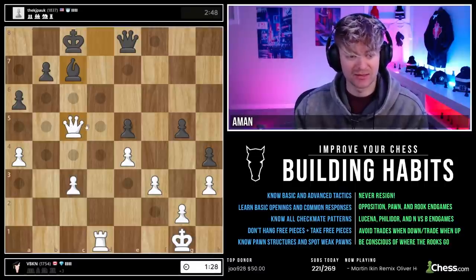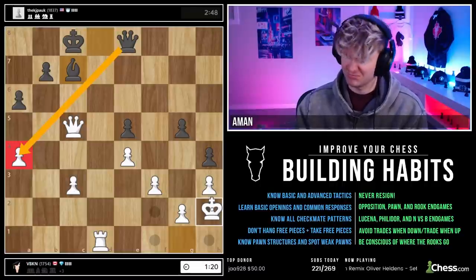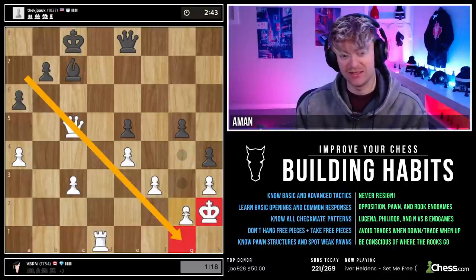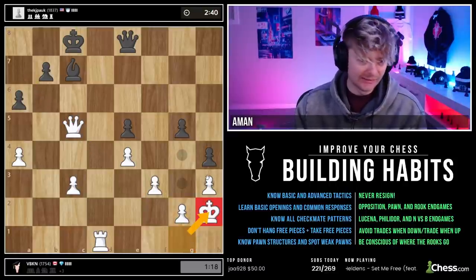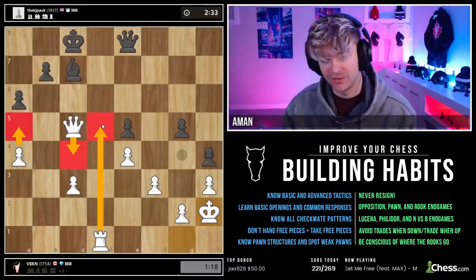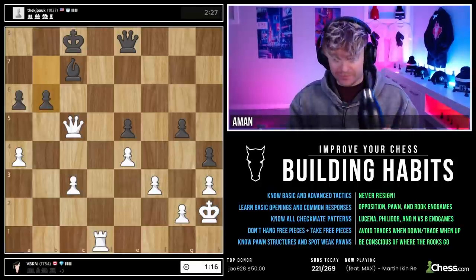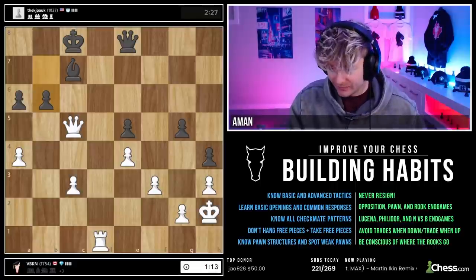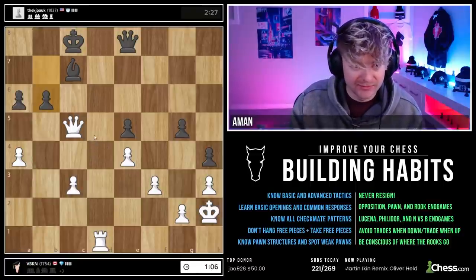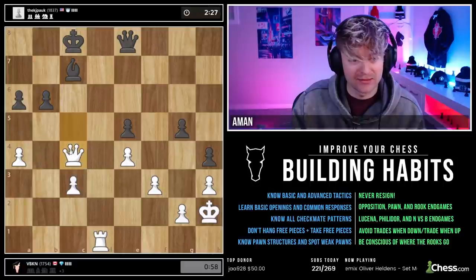Trying to think what makes most sense — centralizing moves, pushing pawns. Let me play a safe move: I'm going to take my king and put it out of the way. It's not going to get checked, no concerns about that king. Just a nice safe move. There were probably better moves here — maybe a5, maybe queen here — so many moves probably better than what I just played. But I like it because it's safe.